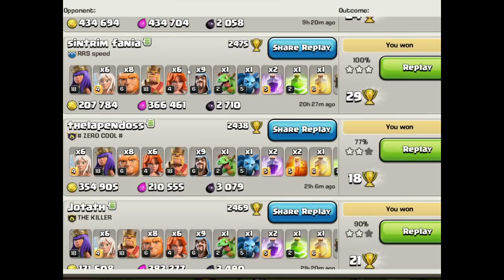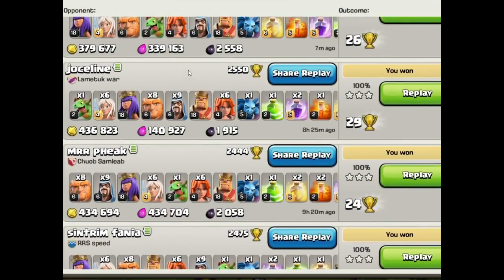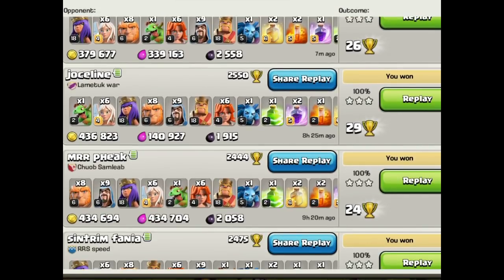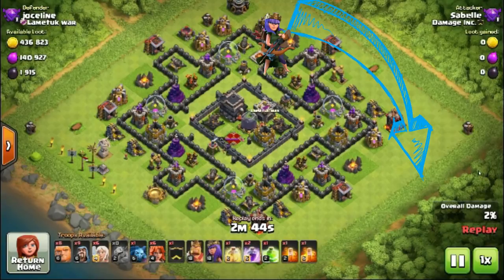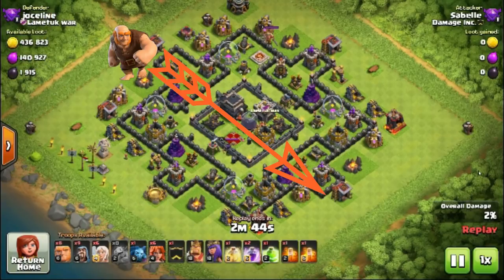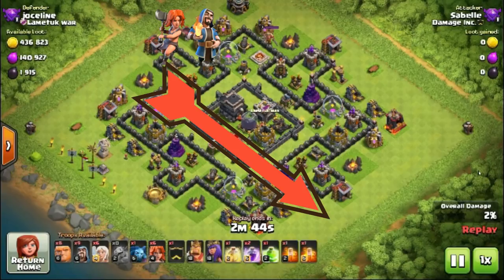Flex worked on it for several months. I decided to farm with it on one of my accounts, and after the first couple times I forgot how to do it — my memory sucks — but after a few times it plowed every base. What it is: it's a queen walk down one side of the base, a bowler walk down the other side, and then we come up the center with Giants, Valkyries, and Wizards.